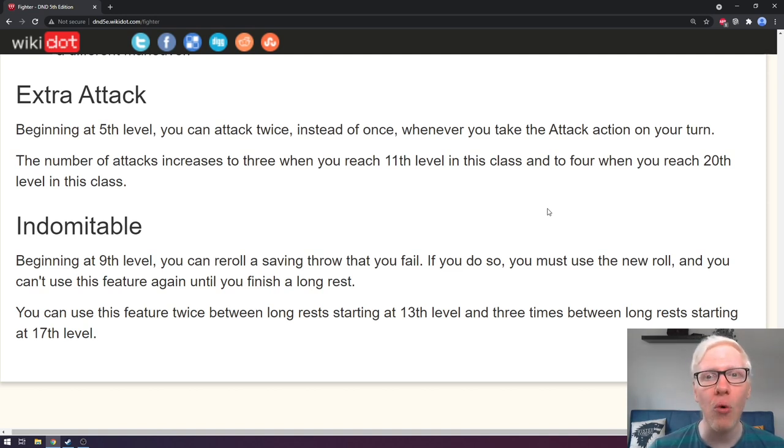The reason Extra Attack is so powerful is that it grows over time — two attacks at 5th level, three at 11th, and four at 20th — and it pairs incredibly well with Action Surge. If you were an 11th level fighter and you attack three times on one turn, you could then use Action Surge to attack three additional times for a total of six attacks. At 20th level you'd be making eight attacks. Even just the consistency of pumping out three attacks every single turn is phenomenal.